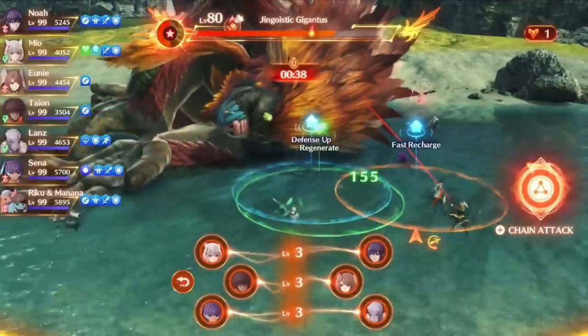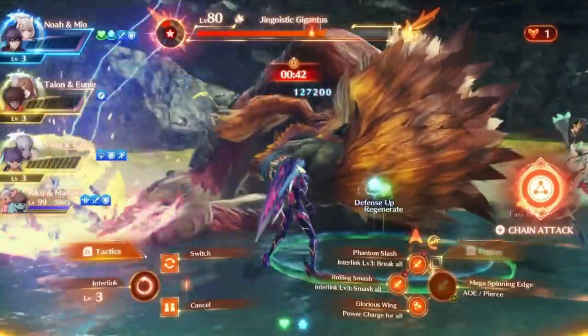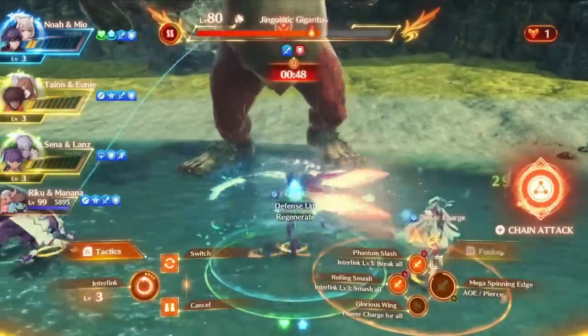One of the most requested guides has been on Ouroboros forms and interlinking, and today I am finally going to deliver! In combat, Ouroboros forms are really powerful forms you can assume at any point with any character, provided you're past like Chapter 2.